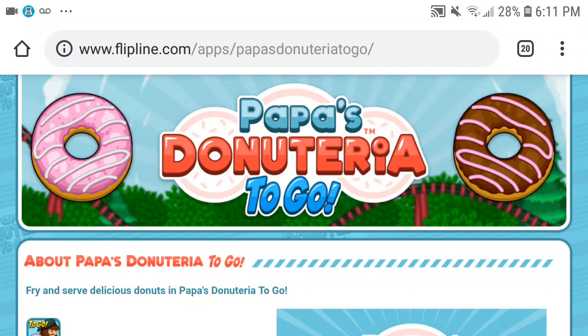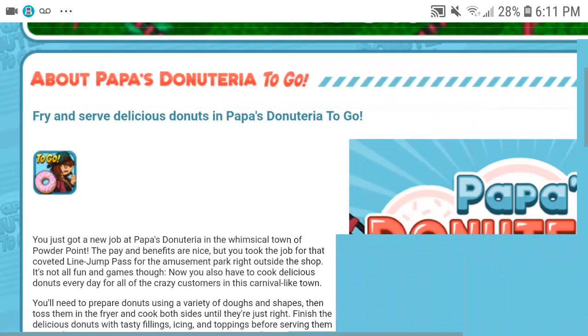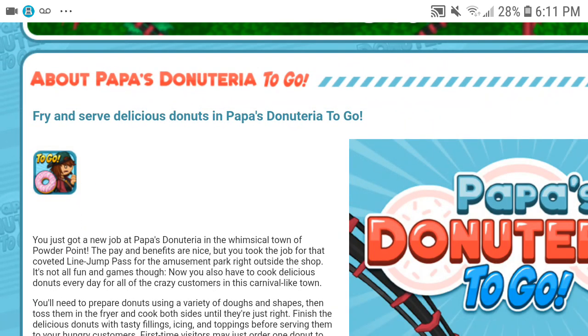Hey guys, so I have the promotional website for Papa's Donatoria to go. There's the app icon like always here — we have Scooter. We just got a new job at Papa's Donatoria.